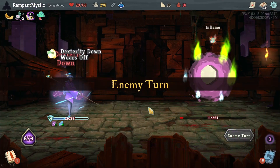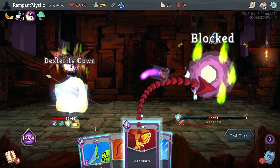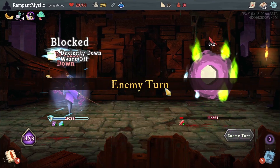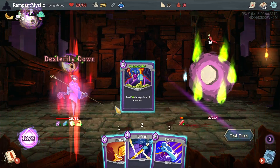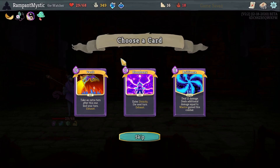There really wasn't a need for Vigilance there, but just in case — it's on 11 HP, it's not going to do much. Should have stayed in Wrath. That would have been lethal. But it doesn't matter. Oh, nice — a Swift Potion. Absolutely.